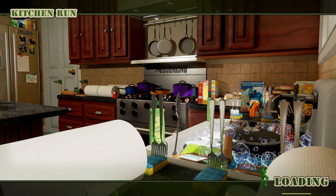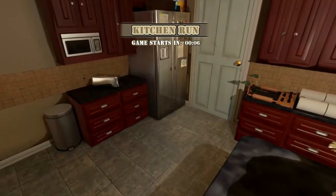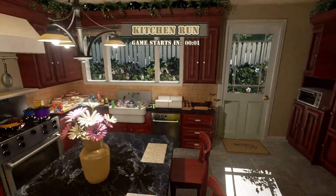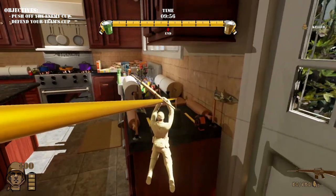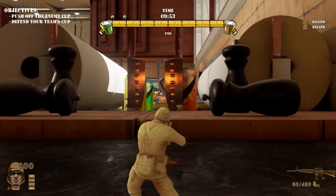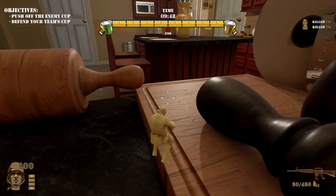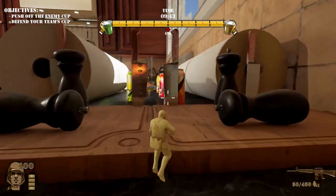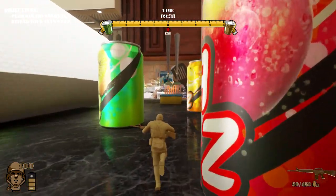Looks like Kitchen Run has one vote — alright, I haven't played this one so I'm excited to see it. Game starts in seven seconds — look at this. Even from standing here, this looks like a relatively decently rendered game. Oh my god, a zipline! That makes me so happy. We're on tan again — I'd rather be green. Okay: push the enemy cup, defend your team's cup. Where is the enemy cup?